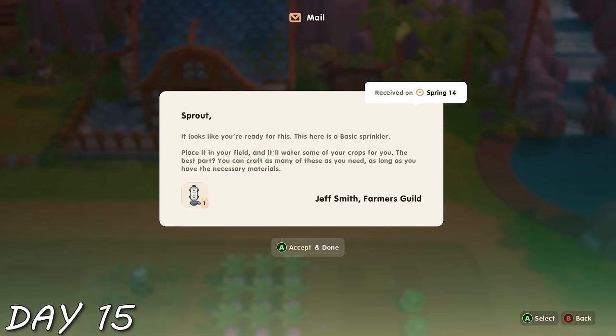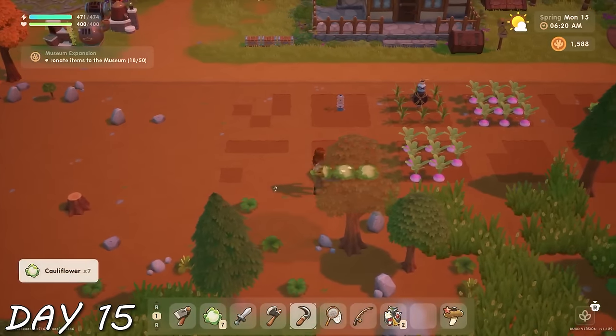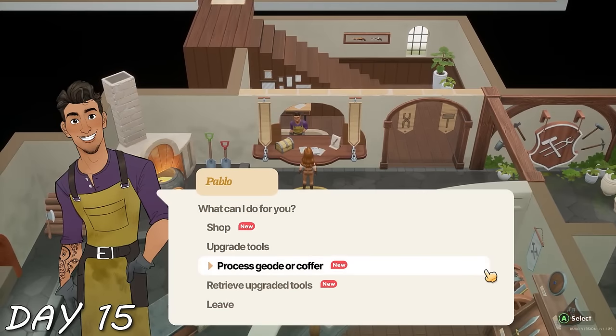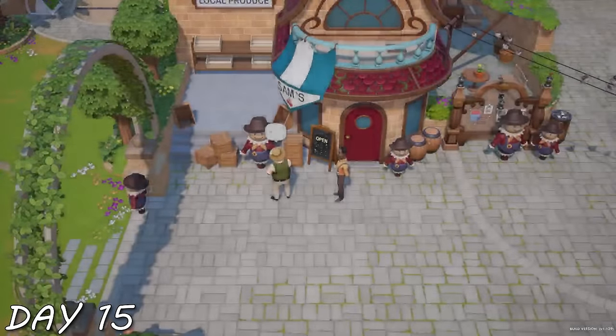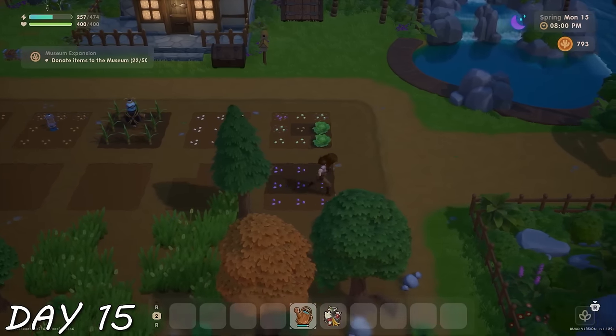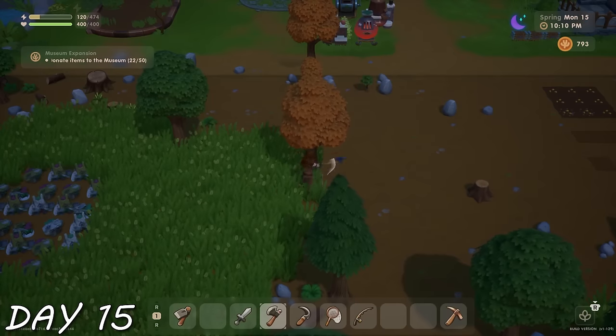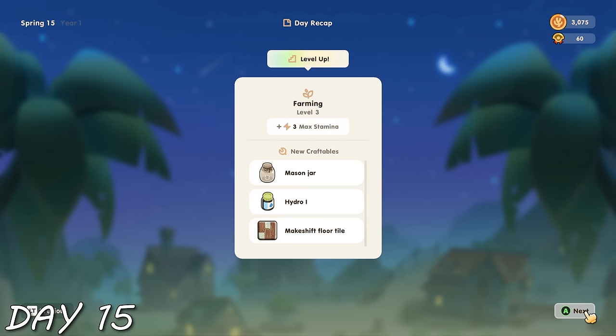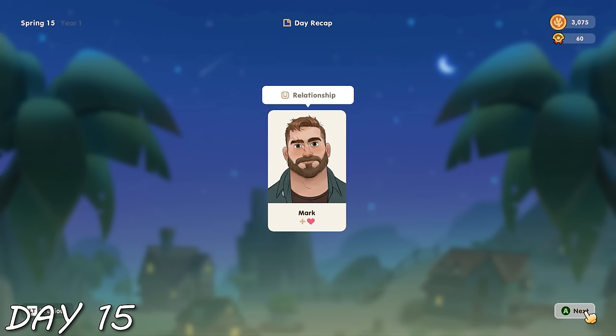Day 15 — I got my first sprinkler and harvested some crops. I gave Mark another mushroom because I know he likes it, and finally got my upgraded pickaxe. I ran into a cutscene with the mayor and Sam — the mayor was complaining about Sam's scarecrow decorations, which I found sad because I liked them. I worked on my farm, planted things, cleaned up, made resources, got merit points, lots of farm upgrades, and of course a heart with Mark.